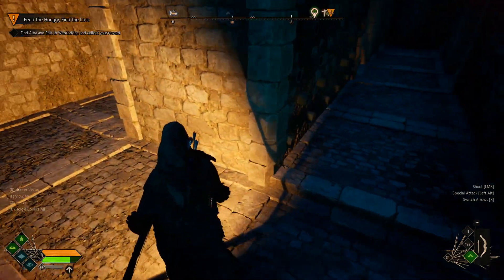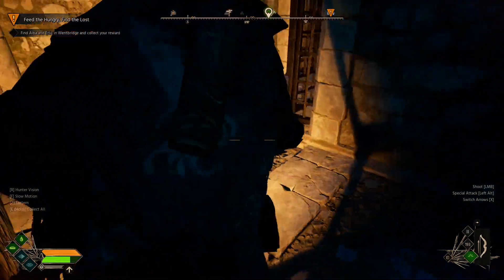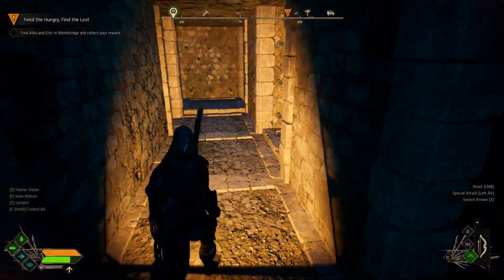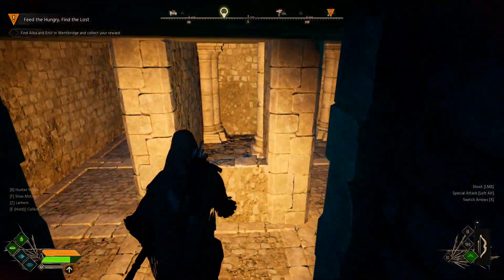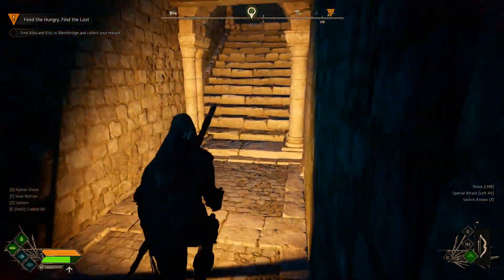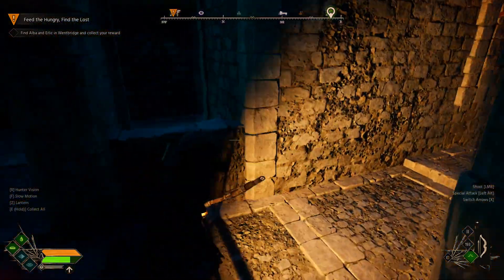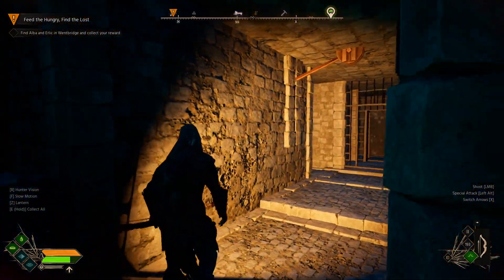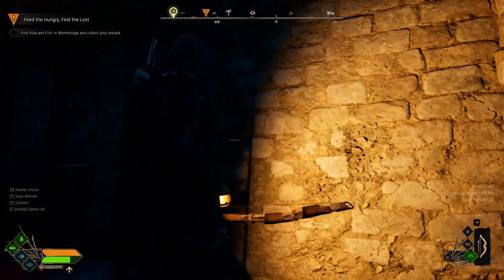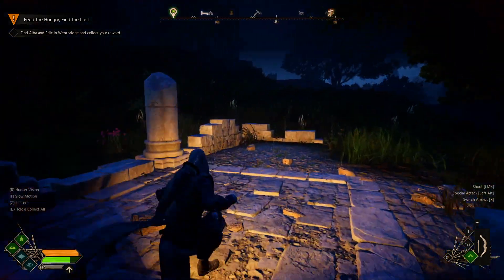I'm just going to go back out the same way so you can see what's going on — I don't want to set off the traps. So just walking back across: heading left, left, basically around, jump the stairs, right through the gates, down to the bottom, and then across the bottom. I do hope this helps — please like, comment and subscribe.